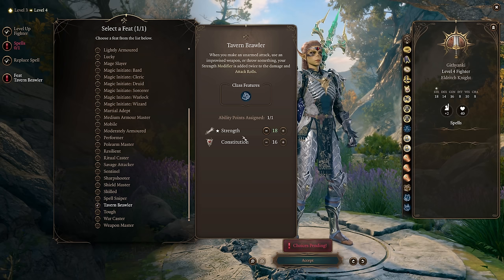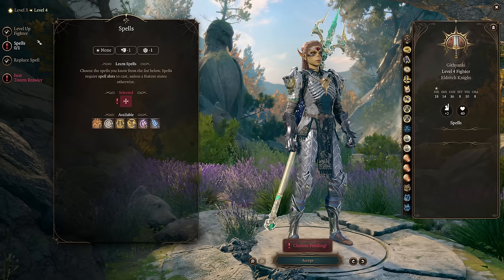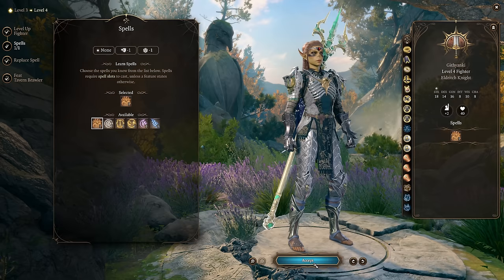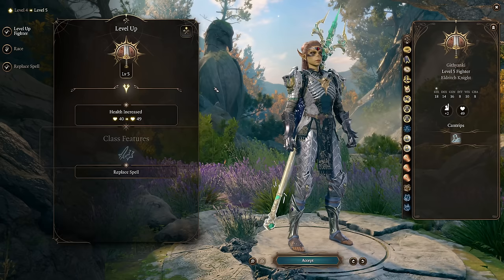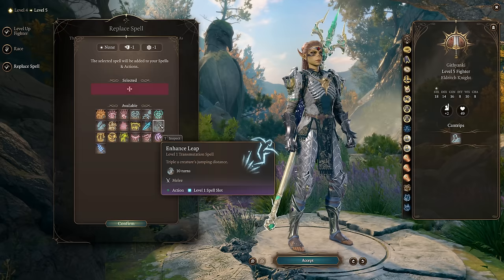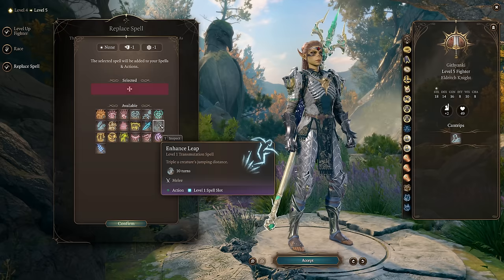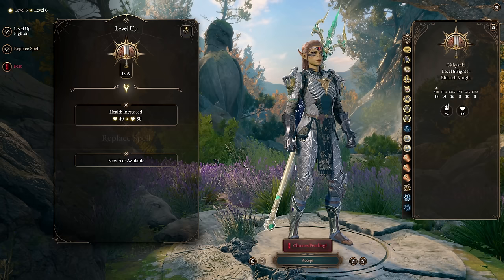At level four, we take Tavern Brawler and select either Strength (if not using elixirs) or Con (if using elixirs). Tavern Brawler doubles your attack rolls and damage with thrown weapons, completely breaking the game — you'll hit with basically 100% accuracy doing massively more damage. At fighter level five we get Extra Attack. I recommend replacing one expanded spell with Enhanced Leap, which is great utility that doesn't cost spell slots and is extremely powerful on a high-strength character, letting you position anywhere in combat.